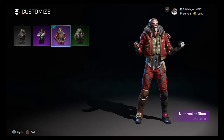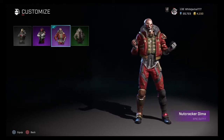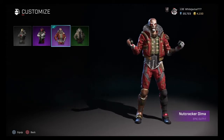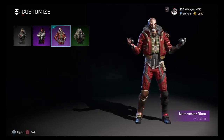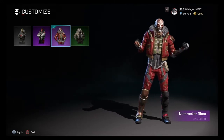What's up rogues, it's the White Jackal here coming at you with another skin video. Today we're talking about Dima and his Nutcracker skin. It's pretty cool — I think it looks more like a demon Santa more than anything, but hey, who am I to say? They went with Nutcracker, I guess that's what they went with.